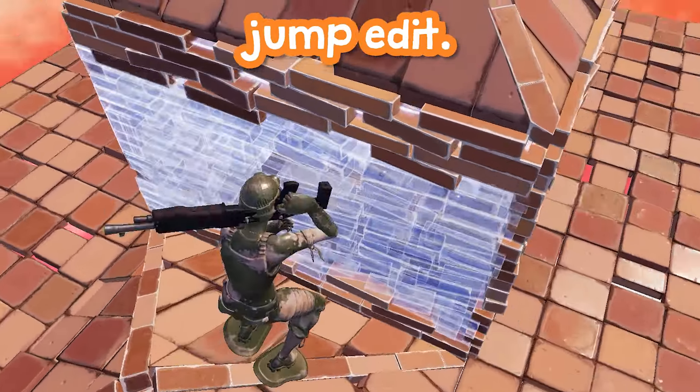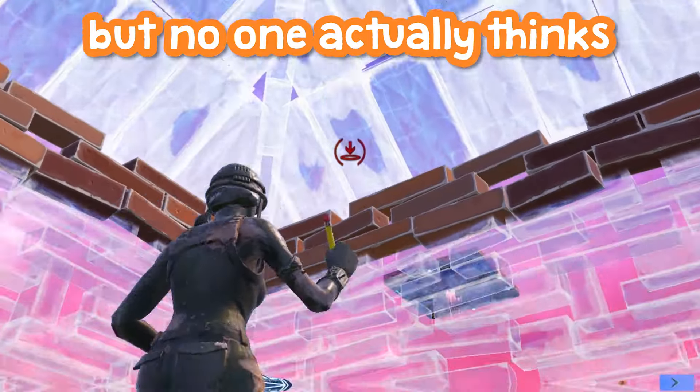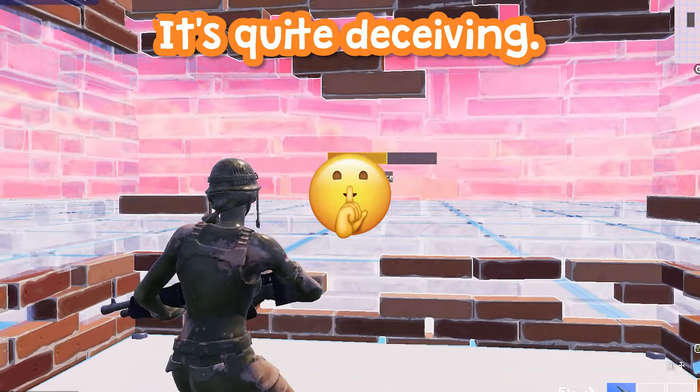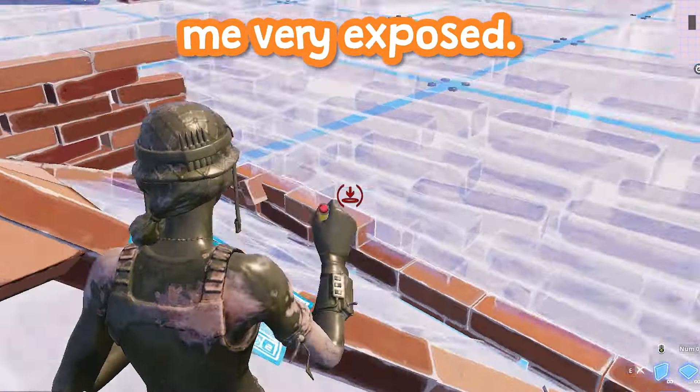Number one, let's start with the cone jump edit. This is one of my favorite edits since you are so protected, but no one actually thinks you are — it's quite deceiving. I just did an awful four-tile corner edit, which would usually leave me very exposed.